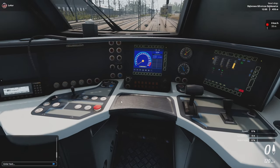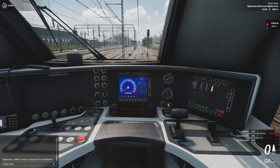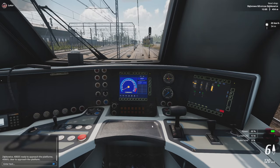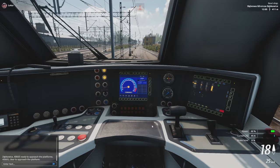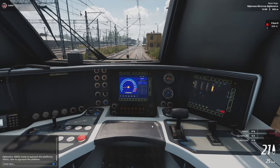We should now be ready to get into the platform. Let's use the ZW3 signal to contact the signaler — ready to approach the platforms. Now that we have permission and the shunting signal in front of us, we can apply some power, about 16 to 20 percent, and let's roll. The alerter and SHP system activated — we reset them. Now we can let it coast and roll into the platform.